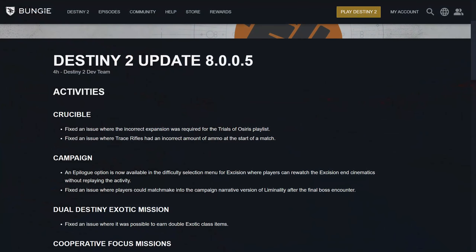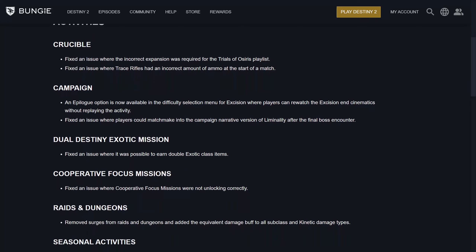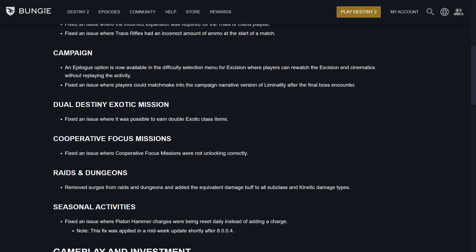Getting right into the hotfix update for Crucible: Fixed an issue where an incorrect expansion was required for Trials of Osiris. Fixed an issue where trace rifles had incorrect ammo. Campaign and epilogue option now available for Excision if you wish to just watch the end cinematics without playing. Fixed an issue where players could matchmake into the campaign narrative version of Liminality after the first boss encounter. For Dual Destiny, they fixed an issue where it was possible to earn double exotic class items.